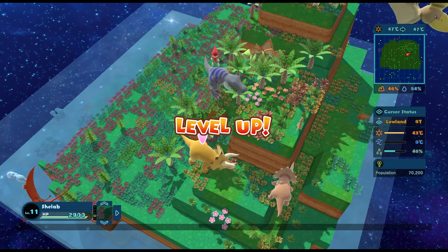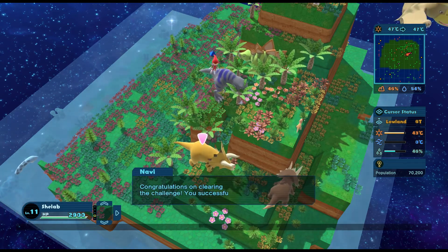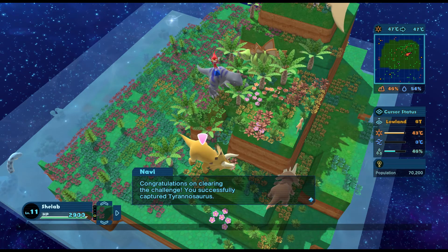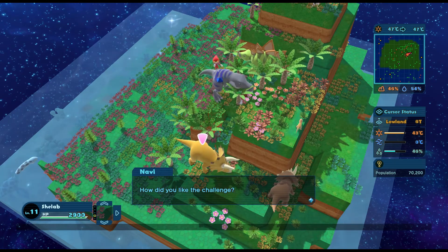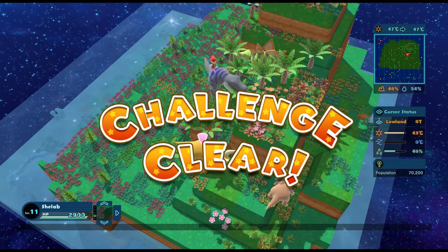That wasn't too hard. A little bit of fiddling around - took a bit longer than I would have liked but we did it. I reckon I could do that quicker. Now I know: just head for 47 degrees and everything will just happen. Make the sea bigger for the Plesiosaur. Interesting to see how I did - challenge clear!